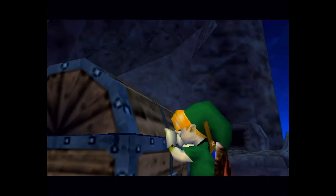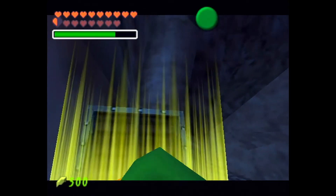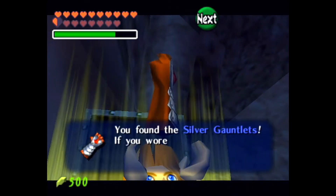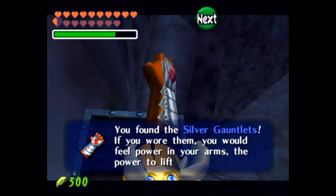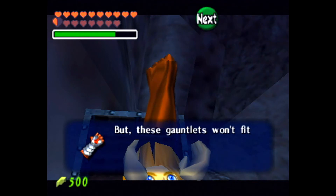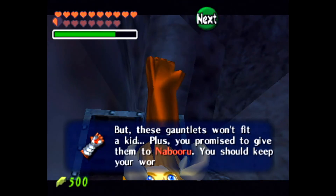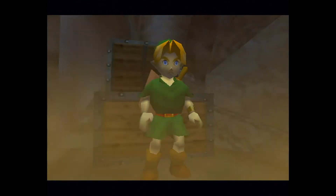Let's go ahead and open this chest here. We get the Silver Gauntlets. If you wear them, you will feel the power in your arm to lift big things. But these gauntlets won't fit a kid. We promised to give them to Nabooru, so let's keep our word.